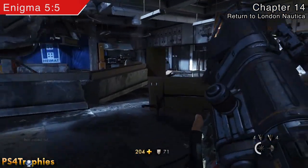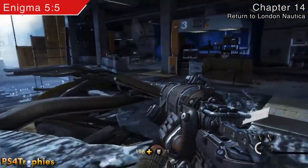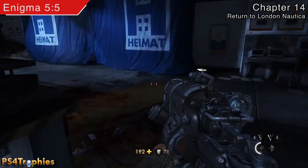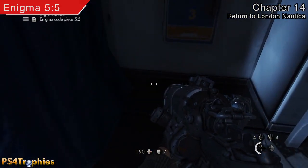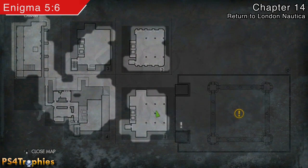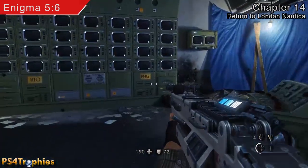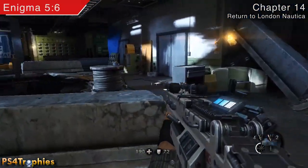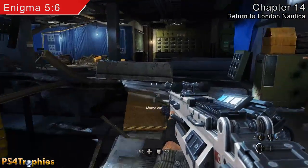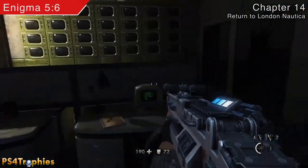After you get that, we're going to drop down to the next level. There are three tiers to this — so this is the second one — and this is going to be in the far back, right there on the floor. Then we're going to drop down another level, right before we get to the boss. You'll know it by all those monitors on the wall, and you're going to find this in a filing cabinet right back here.